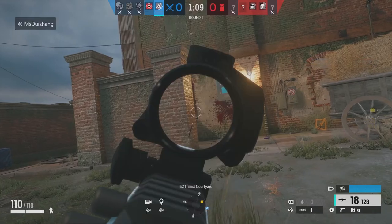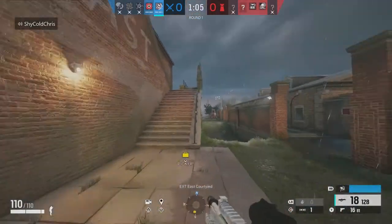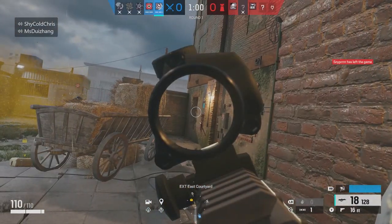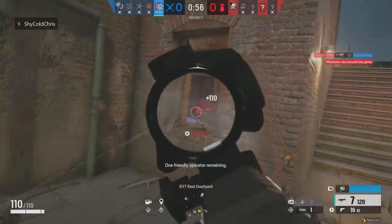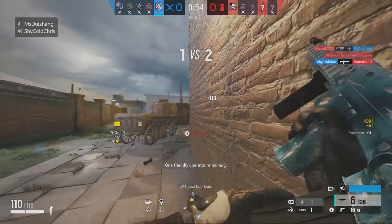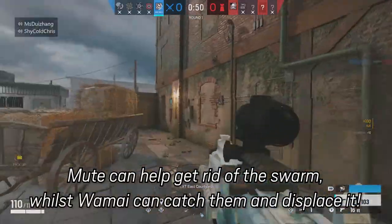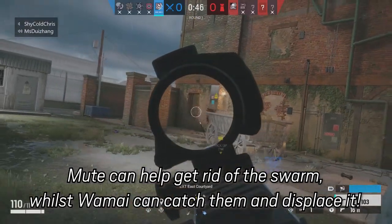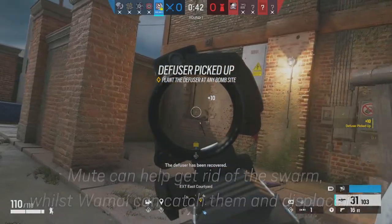Well, maybe not just bees, but they're basically like mini bee-bots as they call them. Thankfully they don't sting you, but they swarm around you and reveal your position. Pretty interesting. There are counters to this, such as Mute and Womai. Mute, for example — if you go to the jammer, it'll clear the bees off you. And Womai basically sucks up his gadget and displaces it somewhere else.